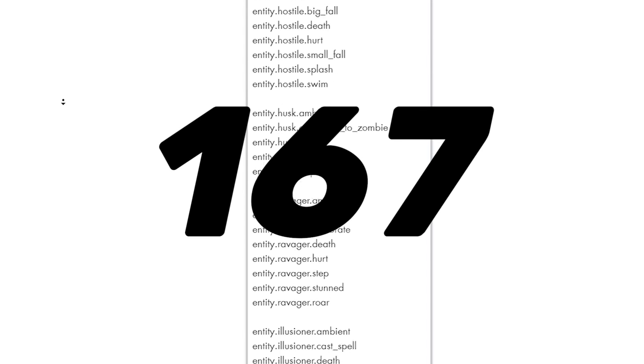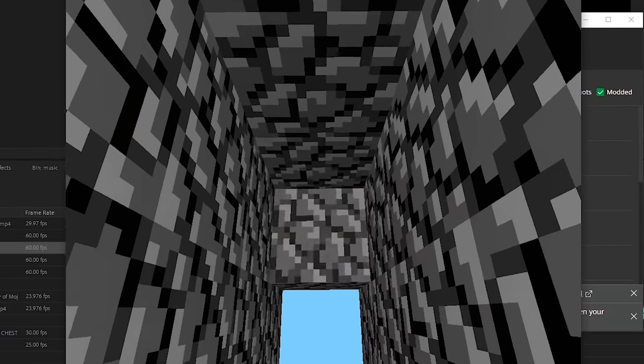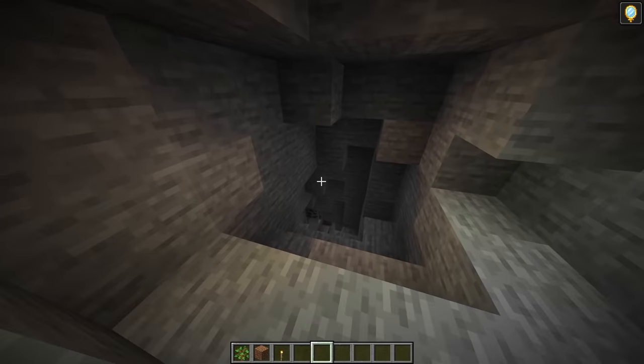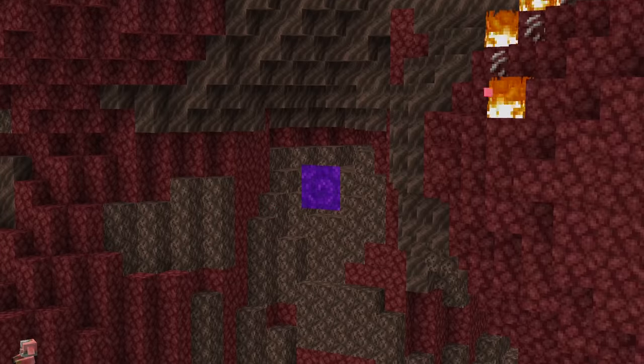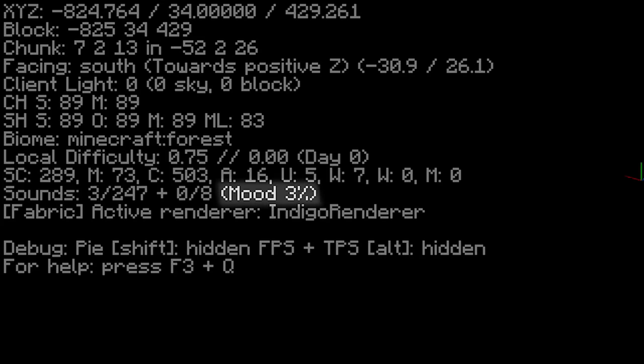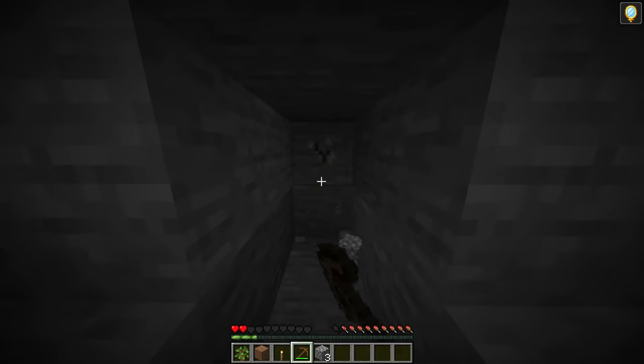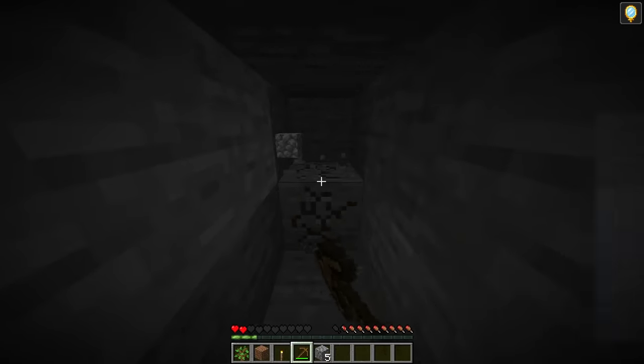Currently there are 167 different ambient sounds in Minecraft — those are the sounds that play semi-randomly in the background. They are divided into three groups: cave, underwater, and nether. If you press F3 you can see the mood percentage. It increases when you're in a cave or dark place, and when it reaches 100 Minecraft plays one of these sounds. That's the random scary noise you hear when mining.